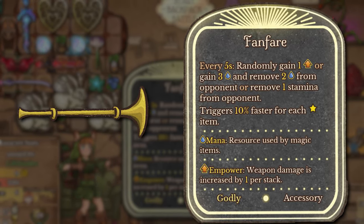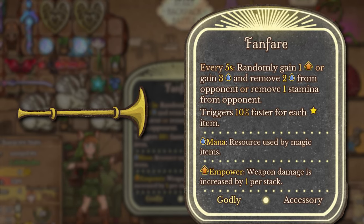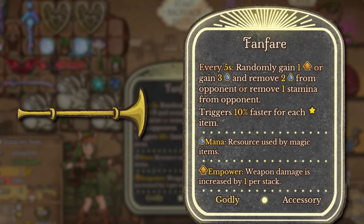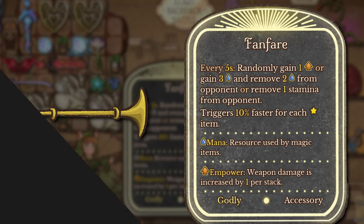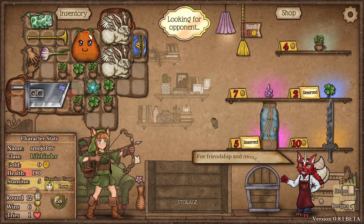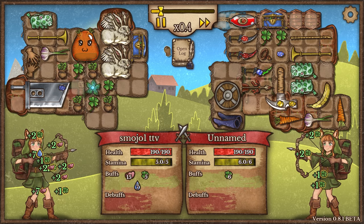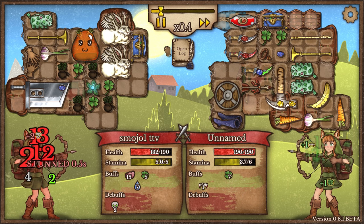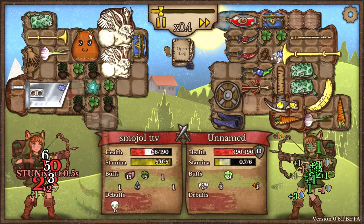The big rework is the Fanfare, which instead of its good old stun that hammer builds liked to use, it now will either give you 1 empowerment or 3 mana, along with removing 2 mana or removing 1 stamina from your enemy every 5 seconds. It also gets 10% faster for each star slot item, very similar to the Flute. I think this is a pretty dope item now because it adds another option to get empowerment. Plus it can remove stamina, which is cool — you could use this with a shield and just be a stamina monster.